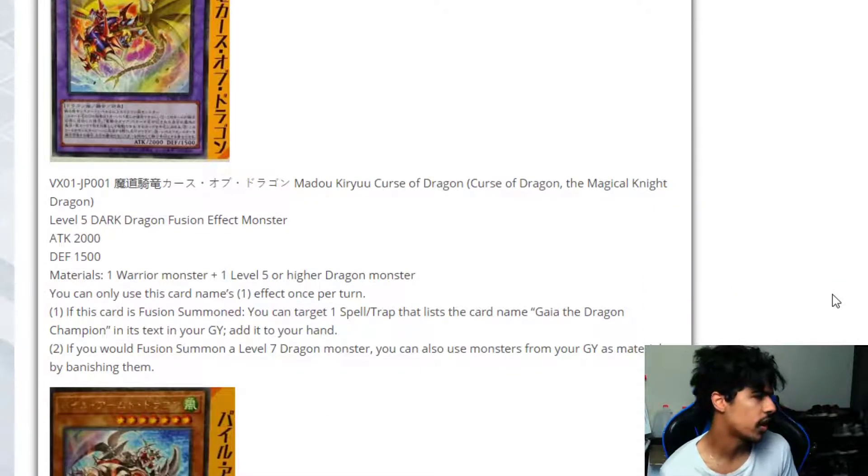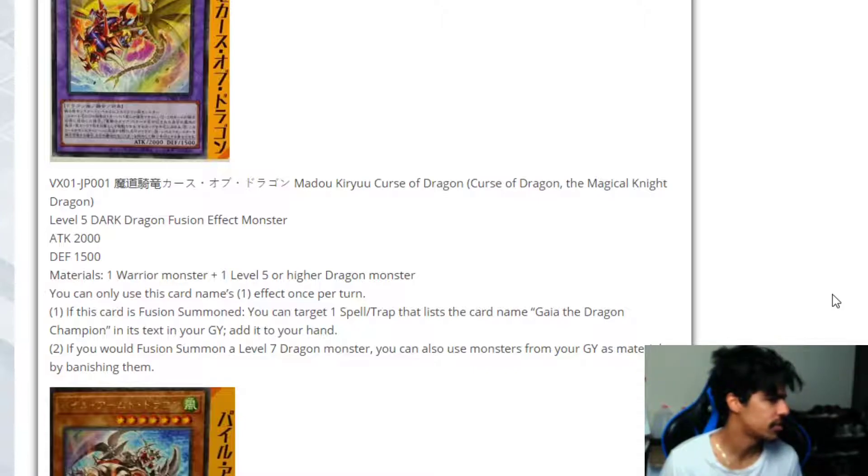Materials are one warrior and one level 5 or higher dragon monster. You can use this first effect once per turn: if this card is fusion summoned, you can target one spell or trap that lists the name Gaia the Dragon Champion in your graveyard and add it to your hand. If you fusion summon a level 7 dragon monster, you can use monsters from your graveyard as material by banishing them.